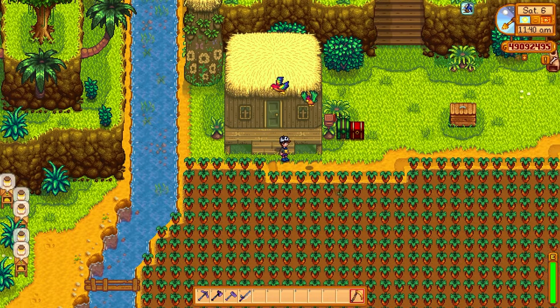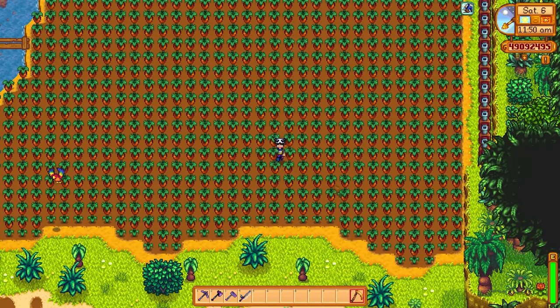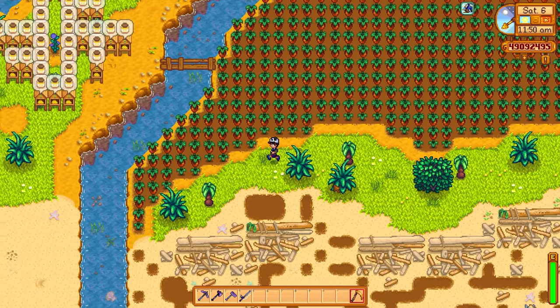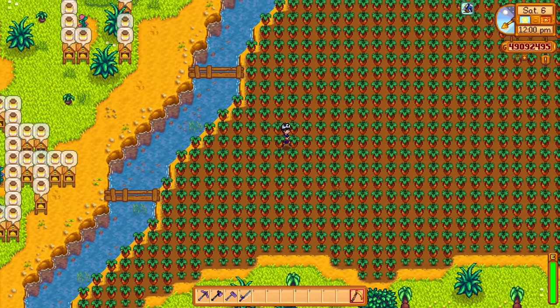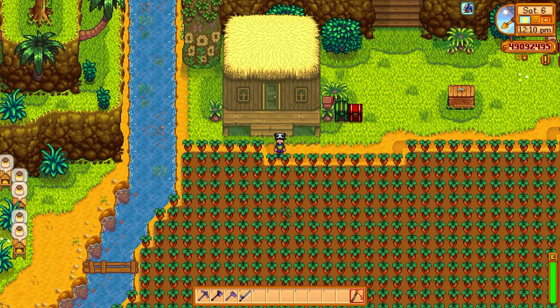Let's kick off the video with the rare seed. When you grow a rare seed, it can turn into what's called a sweet gem berry, and that's what you just see before you — a Ginger Island farm filled up to the top with these amazing crops. Now it takes 24 days for a sweet gem berry to grow. If you don't have the Ginger Island farm, you can plant these in fall and it will take most of fall to grow.